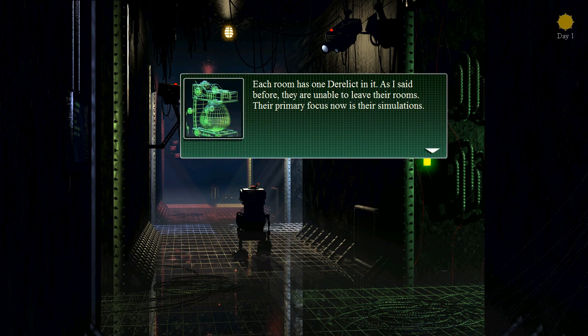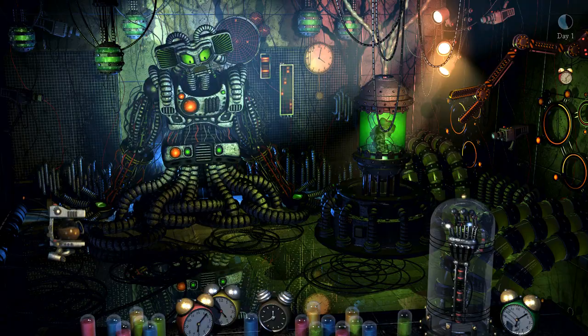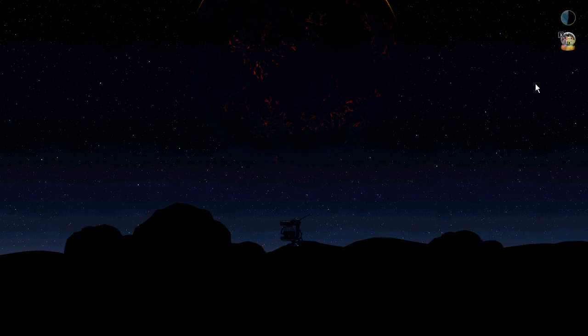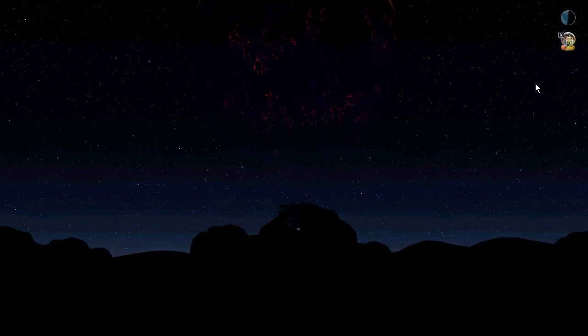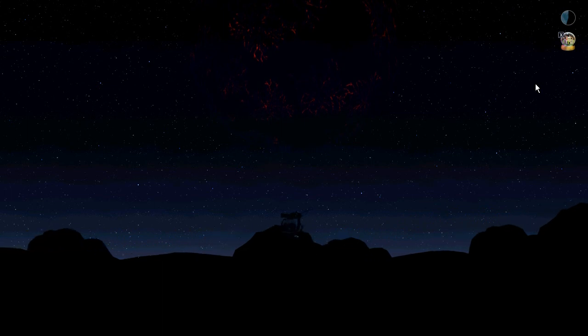The station itself houses six areas. Four of these rooms hold large robots called derelicts, a main area, and one that has a derelict in a state of disrepair. The outside becomes available, but only at night. The outside is actually beneficial because you can find collectibles that the derelicts will take and offer to help you better in battle.